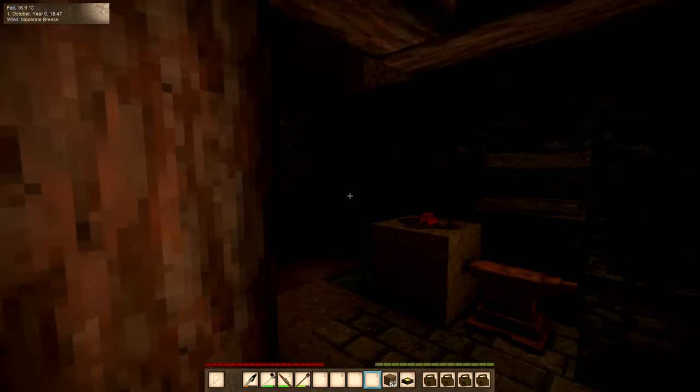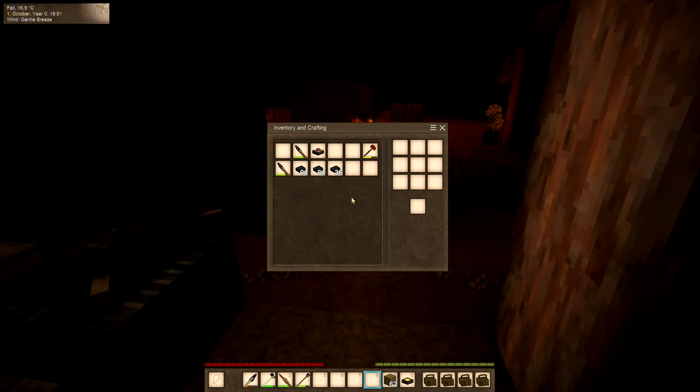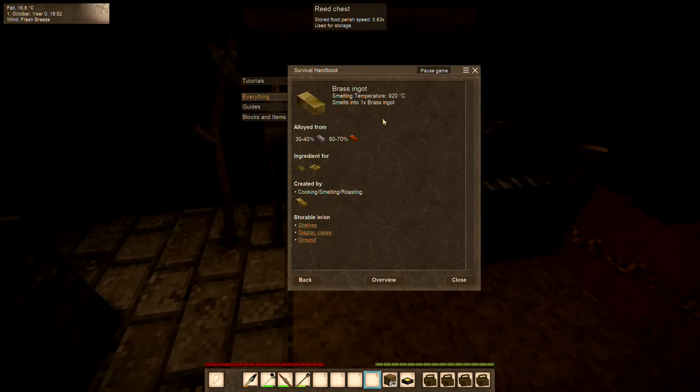Howdy folks, welcome back to Vintage Story. We're over here in the smithy and we're going to try to make our first alloy — we're going to try to make some brass today. So let's see if we can figure out how that works. If we go look up brass ingot, we need basically a three-to-seven ratio.